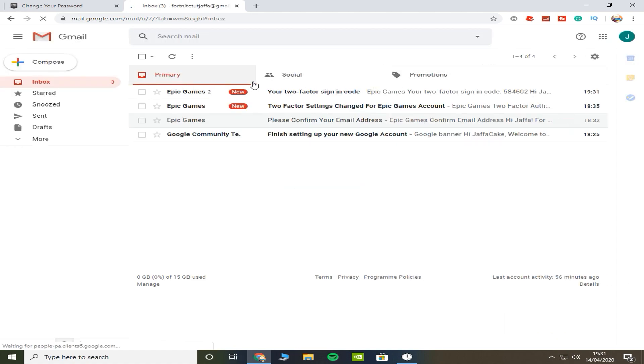As you can see, we've got an email from Epic Games. If you don't see it, just refresh your tab or press 'More' and then check All Mail — it should be there. Press on it. My code — I'm not going to say what my code is because it shows my IP session below that — but I'm just going to copy my code. Then you want to paste it into the security code field.